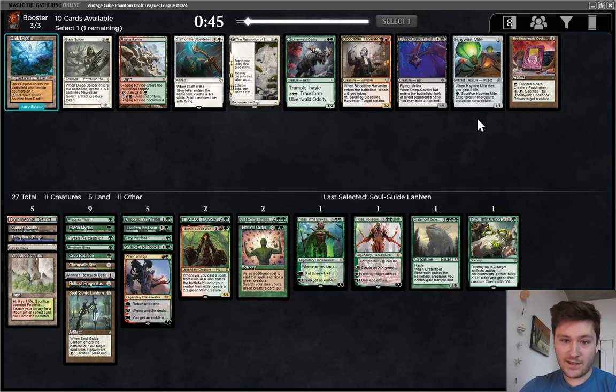Now we're great against Graveyard decks. Haywire Mike's a good Saga target. Noble Oddity's just a good card. There's Raging Ravine, but I'm taking Dark Depths. We have Thespian Stage to copy it, Ren and Six to bring it back, and Elvish Reclaimer and Crop Rotation to find it. That's a great late pickup.